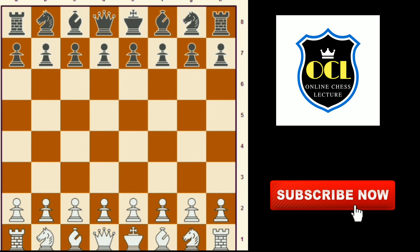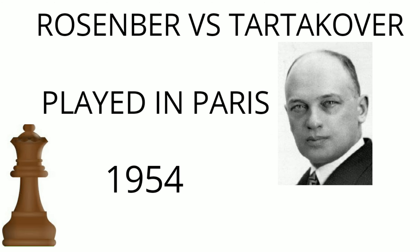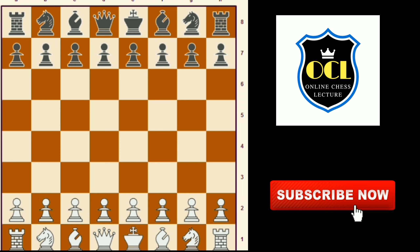Hello friends, welcome to my online chess lecture channel. In today's video I'm going to show you the game between Rosenbeck and Dr. Gover. This game was played in Paris in 1954. Rosenbeck has the white pieces and he started with d4 d5.